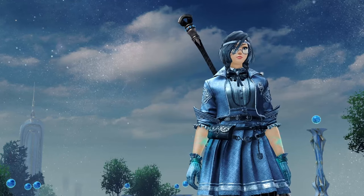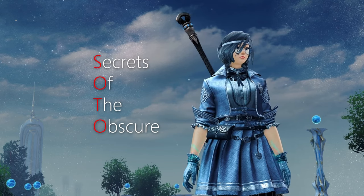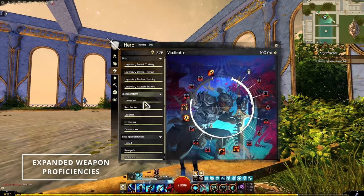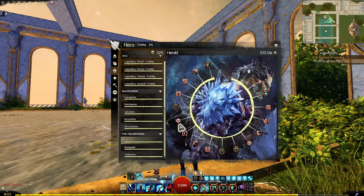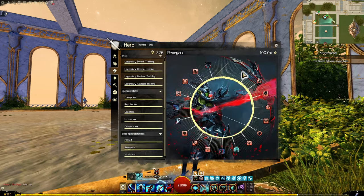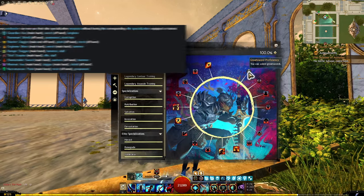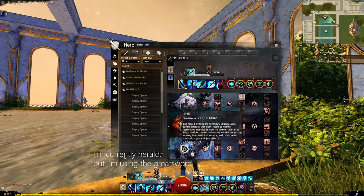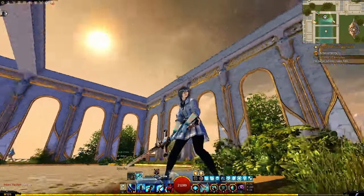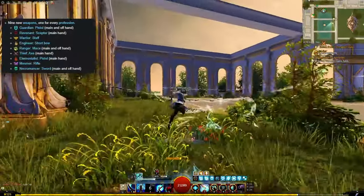Alright let's start with one of the main selling points of Secrets of the Obscure - I'm going to be referring to it as Soto from here on - the Expanded Weapon Proficiencies. This lets you use any of the weapons that were previously locked to a specific Elite Specialization of your class on any Elite Specialization. So for example the Great Sword which was previously locked to the Vindicator Elite Spec can now be used on any Revenant Elite Spec, so you just get more options for weapons and builds.